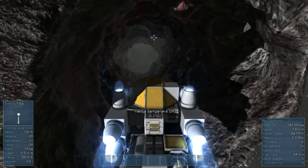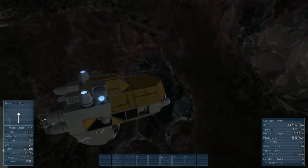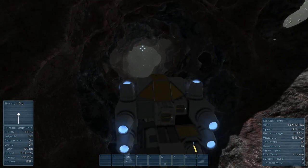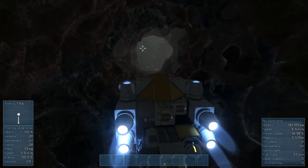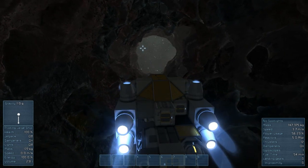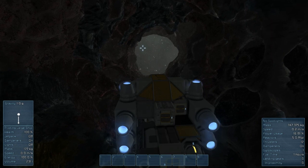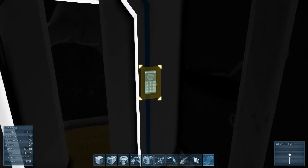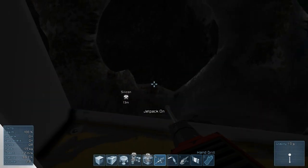One thing you don't want to do is crash in this game, at least not in survival, because it's very hard to replace anything if it gets damaged. If I blow up my reactor here, I'm pretty much screwed, so let us tread lightly and see if we can find anything. Let's exit the ship through the door and equip our jackhammer — yep, there's silicon right there! Aren't we lucky!